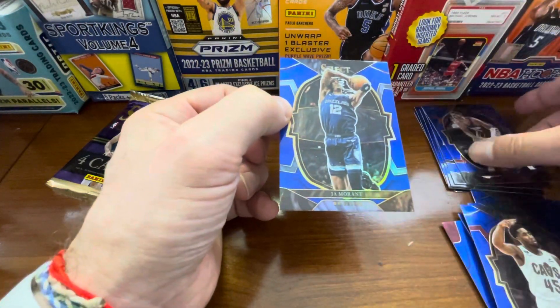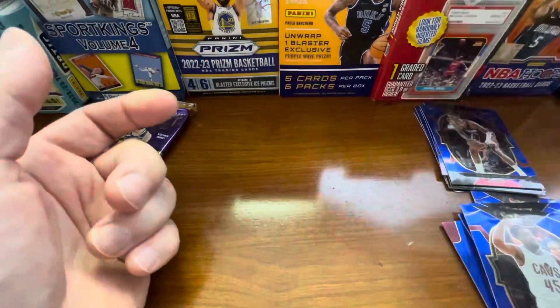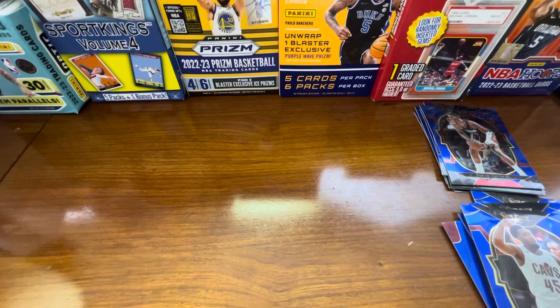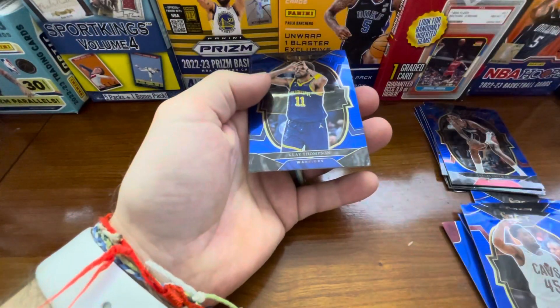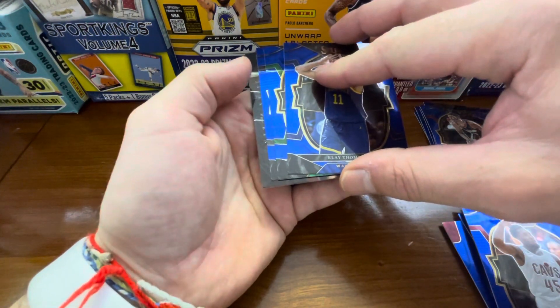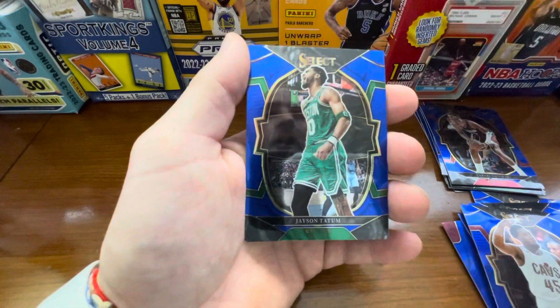We're pulling — as far as the variations — it's the final pack here. As far as the variations of this product, I'll do a little recap after we're done. Pulled some of the top — a couple rookies. But all of the inserts or the variations, we've done pretty good. And we've got something on the back there, let's see what we got. Klay on the base.